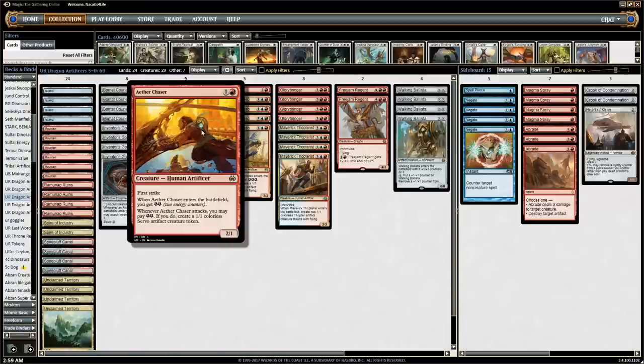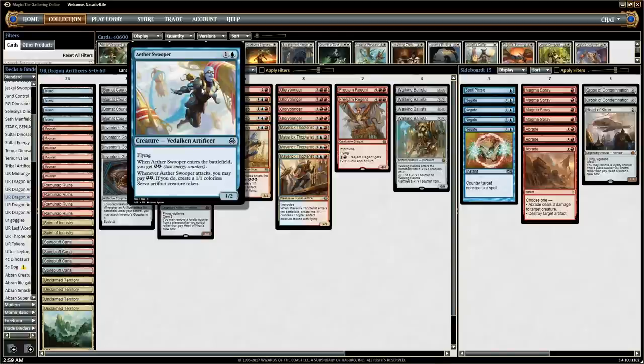Then we also have the Swooper and the Chaser — basically similar cards. One flies, one has First Strike and is a little bigger on the ground. But basically they're artificers, so the Goggles connects with them right away, making them very formidable threats, especially against the aggro decks. What's the mono-red deck going to do against a turn-2 2/4 Flyer? That basically blocks all their stuff and doesn't die to any of their spells. A 3/3 First Striker — you'd better take your turn off to Abrade it or Lightning Strike it because you're not attacking through it.